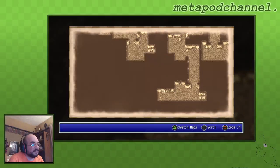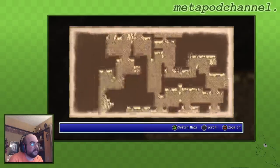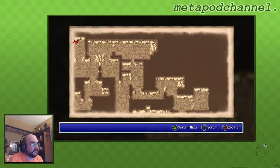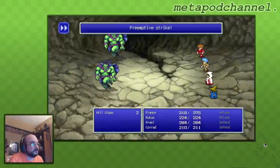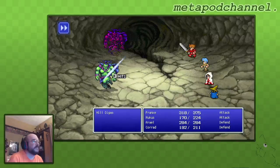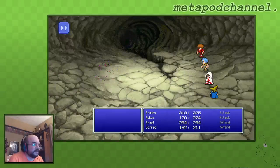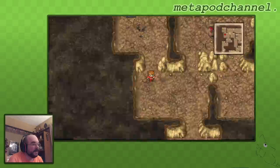Let's see. There's like nothing in here — there's stairs there, a door there, and a door down there. We'll go to the right door first. Hillgigas — I think these are new. We've got another preemptive strike. They didn't die to two hits and did 54 damage. I only did 18 damage to Korod — he was defending — but Rukus is just fragile, I guess. We got a lot of experience for that.